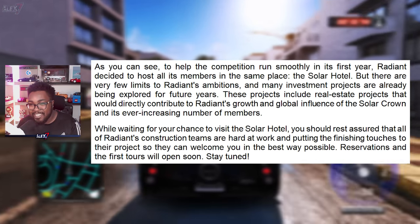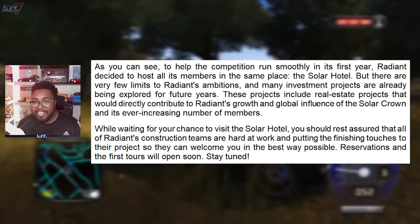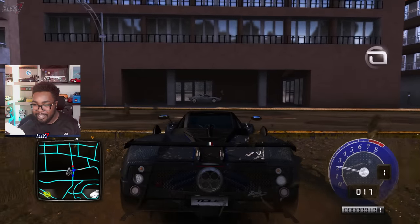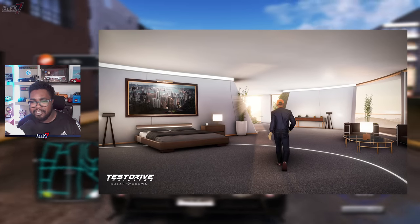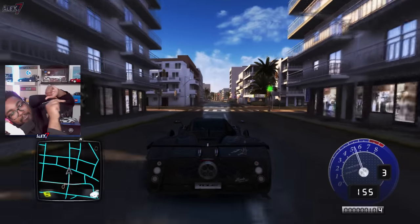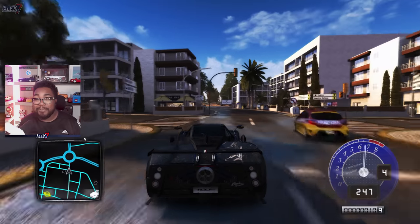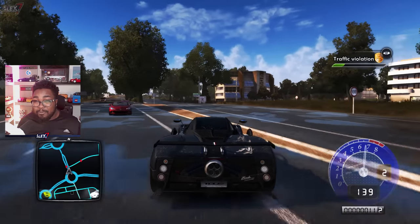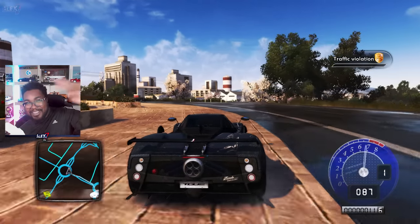Last but not least, it says: while waiting for your chance to visit the Solar Hotel, you should rest assured that all of Radiant's construction teams are hard at work putting the finishing touches to their projects so you can arrive in the best way possible. Reservations and the first tours will open soon — stay tuned. There's also a final screenshot of a character walking. I'll be covering all eight screenshots in detail in a separate video, going over their location and missed details. If you did enjoy, leave a like and subscribe for more TDU content. We're still technically going to be getting houses post-launch based on what I've learned from this letter. I'm out, peace.